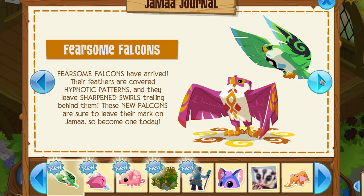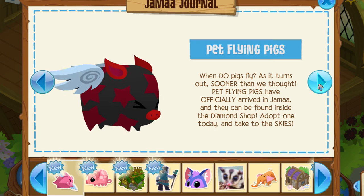Either way, new jamograms. Fearsome Falcons have arrived — their feathers are covered in hypnotic patterns and they leave sharpened swirls trailing behind them. The new falcons are sure to leave their mark on Jamaa. These are just the special patterned falcons, so pretty cool to see them back.